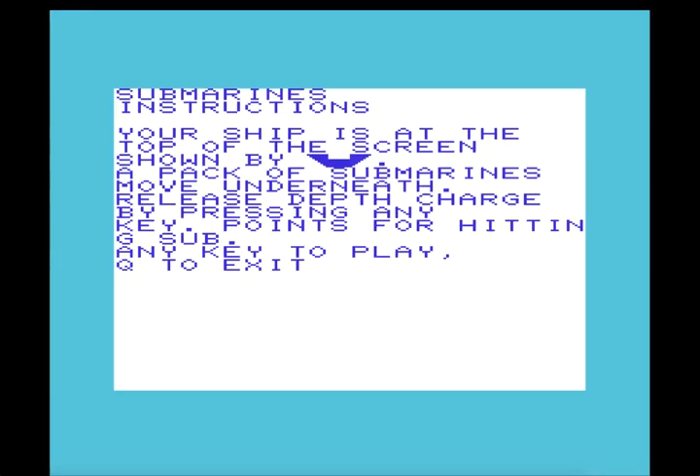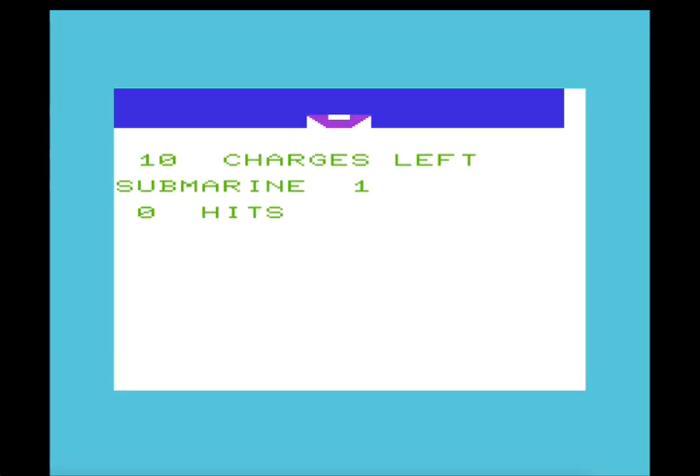Here we go with Submarines, where your ship is at the top of the screen, shown by that symbol on the screen. A pack of submarines move around underneath your ship and you've got to blow them up. It doesn't say why — just indiscriminate violence. Your ship can't move; you just press a key to drop these diamond-shaped depth charges at the moving submarines below.